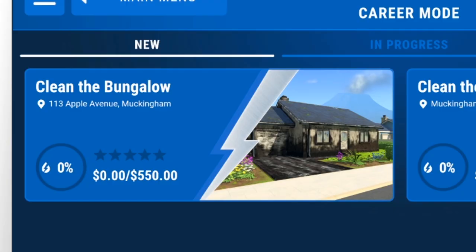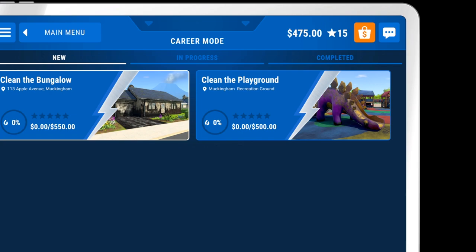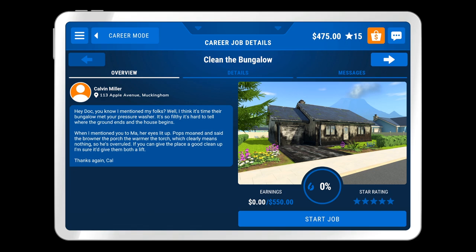So we're going to be jumping back into the career mode here today. As you can see, we have two jobs: clean the bungalow and clean the playground. I think we're going to clean this house because it looks absolutely filthy and it's going to make us $550. So let's go do this — it's going to give us some details about the job.